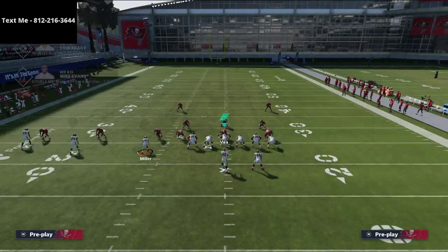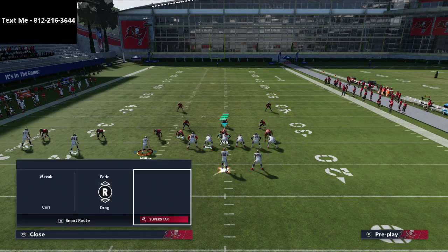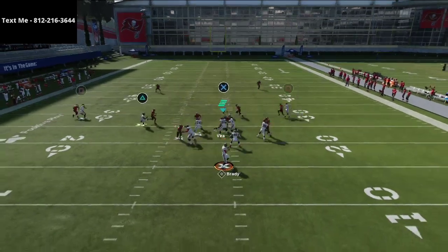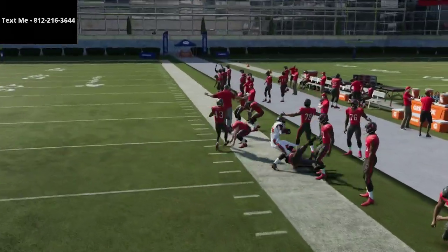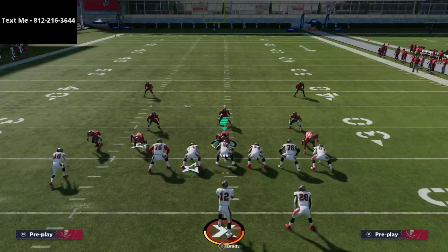Another play worth breaking down quickly is two drags and a crossing route over the top. I think this is going to become one of the most popular plays people run, because the natural picks and rubs really open up the drag routes underneath.